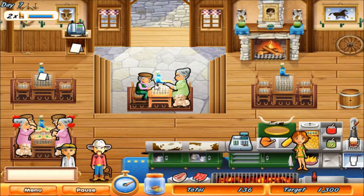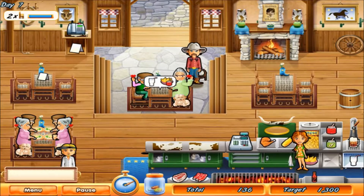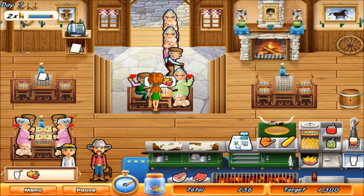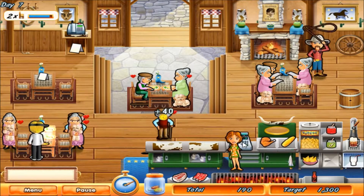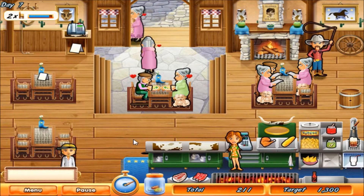Chips are ready, entertain them. Keep an eye out for that mouse. Milkshake and chips and salsa. Let's see - run back and at least we have another four-person table. That was good. Everyone should be happy.